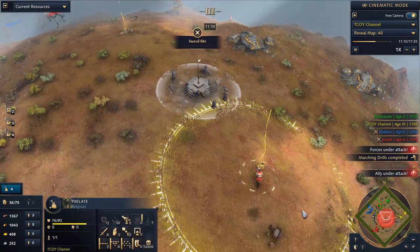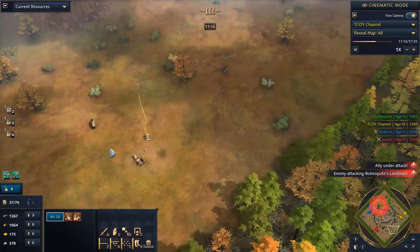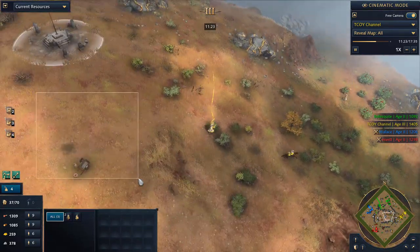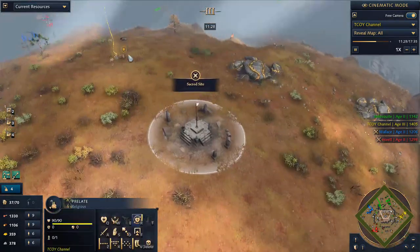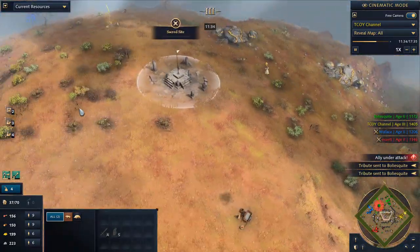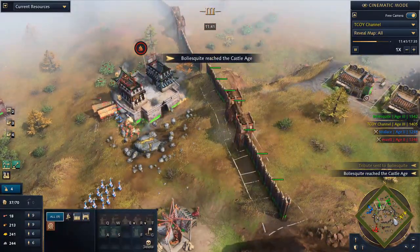A wall is coming in to get the scout off my back. We did pick up the first relic, then the second, then the third — all at the 11-minute mark. Now going for a fourth and fifth relic, building outposts to assist in dropping those relics. That's really going to make a big difference to your gold income.